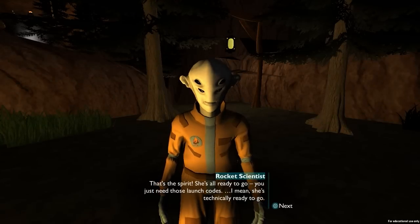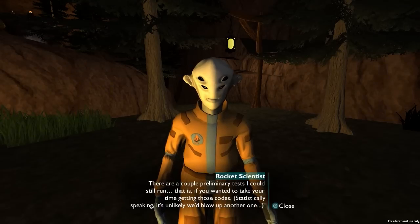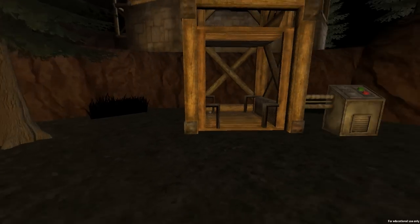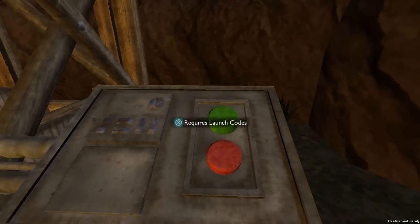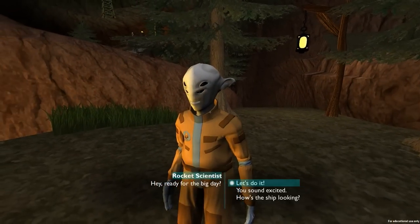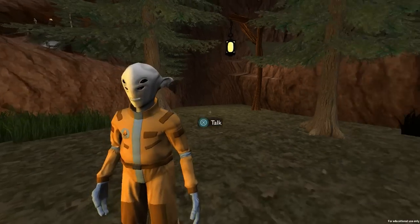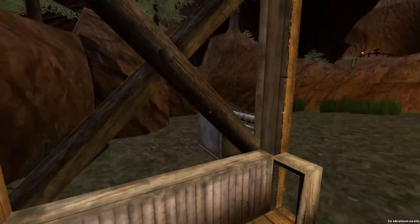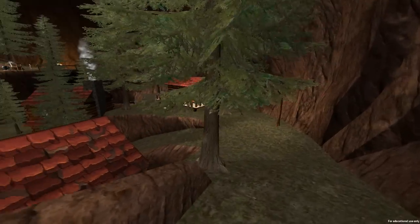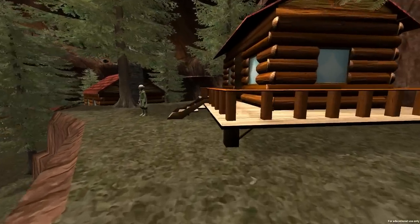The ship is technically ready to go - there are a couple of preliminary tests they could still run if I wanted to take my time getting the codes. It requires launch codes. Did you give me the launch codes? Can I have them? I don't know what those launch codes are, so I'm just gonna go exploring. It's lots of fun walking around this little miniature village on a miniature planet. I like it.